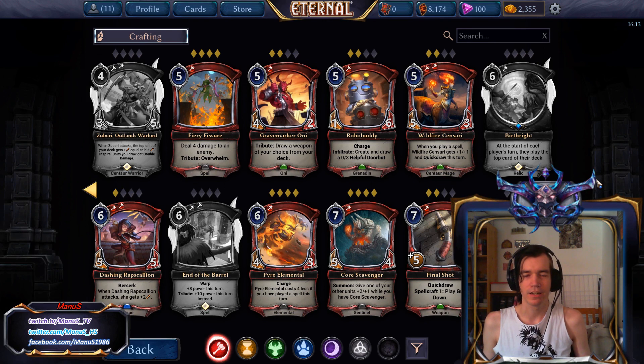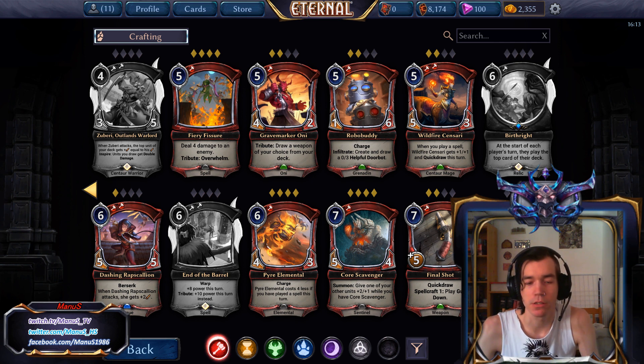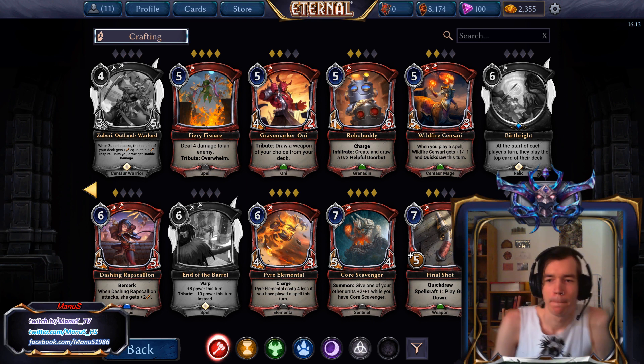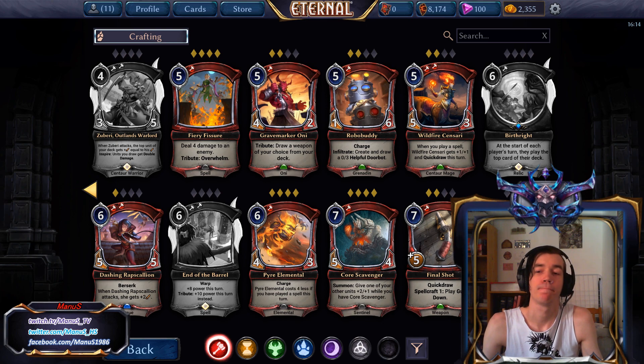That's it for the Fire Cards in the Fall of Argent Port. I will continue the set review in the order shown, so next is coming in the next couple days — maybe tomorrow or Sunday. Let me know in the comments what you think about the Fire Cards and my assessments, and where you might disagree. I quite like the set so far — there's always some awful cards, but also a lot of really cool and interesting ones. I'm excited to start brewing and tuning old decks with the new cards. That was the first Fall of Argent Port set review for the Fire Cards. I'm Manuel S., thank you for watching, and I'll see you next time. Bye!